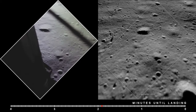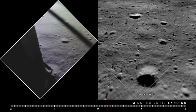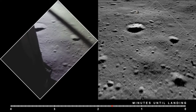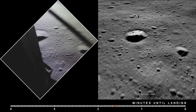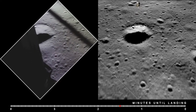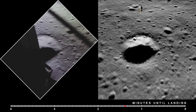200 feet, down three and a half, 47 forward. One and a half down. 70. 70. That's a shadow out there. 50, down at two and a half. 19 forward. Altitude, velocity, light. Three and a half down, 220 feet.